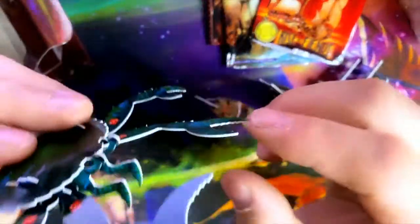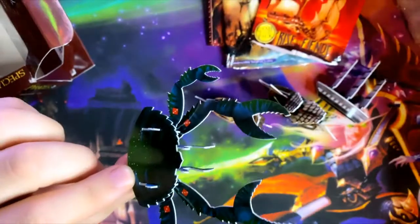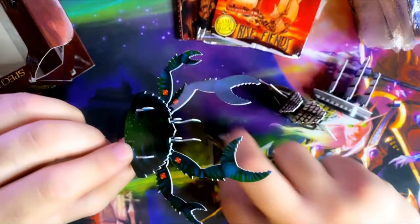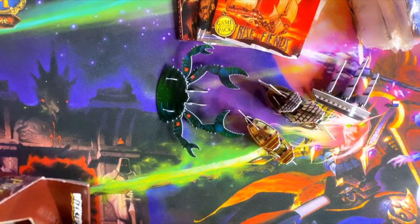We have a crab — a sea fiend, a monster. I think I saw its card in the stacks here, so we'll find out its name in a moment once we get there. This is full of ships, I like that.